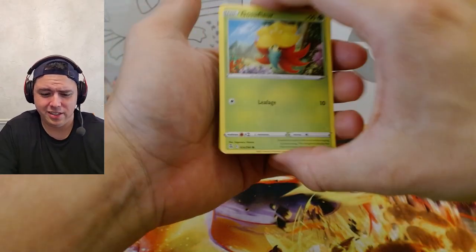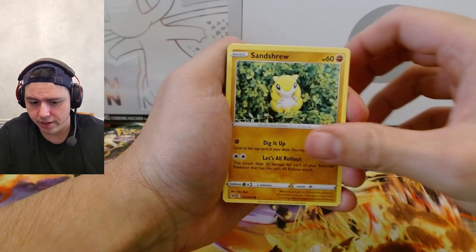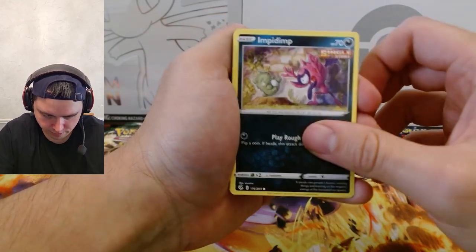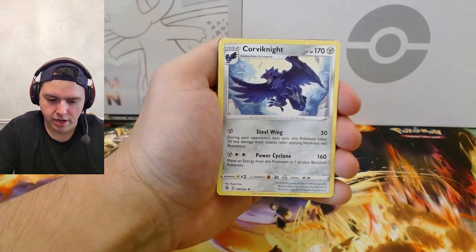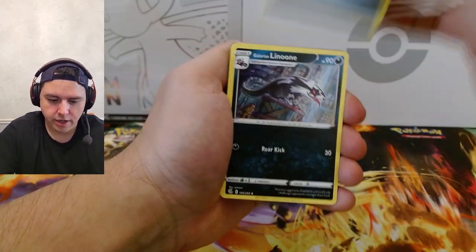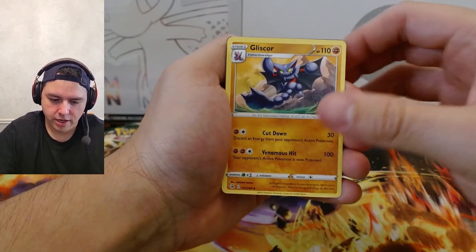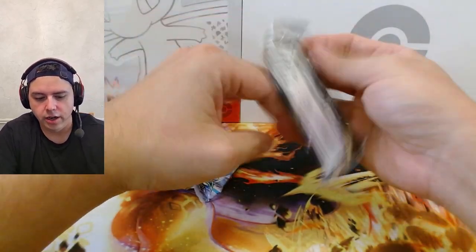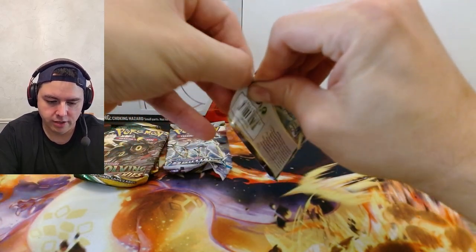Glossifleur, Mudkip, Sandshrew, Kufant — just impudent. Reverse Lapras — that's actually a nice card, I don't mind that at all. And Corvanite, another non-hollow. Energy, Linoone, Stantler, Glycocor, and there's the code card.